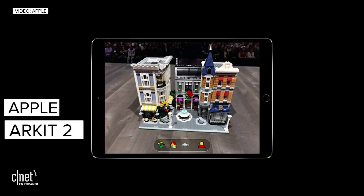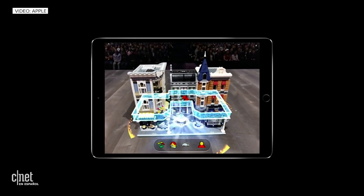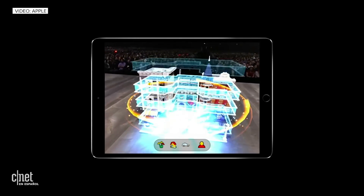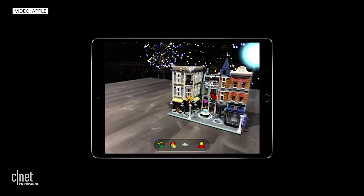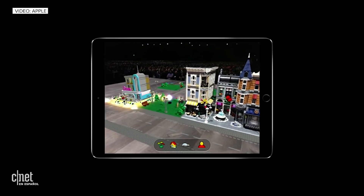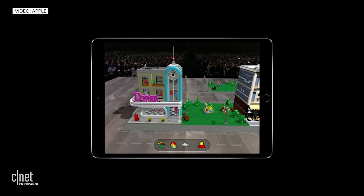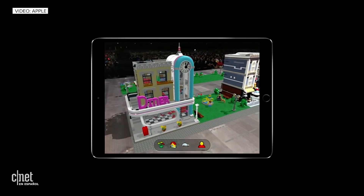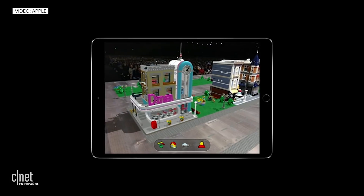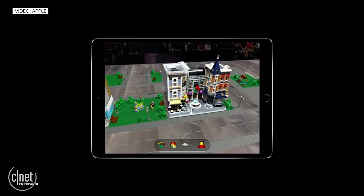Well now, with 3D object detection, we get to recognize our models and bring them to life. And just look at all of those rich details we can now bring into our sets. Because when we combine physical and digital together like this, it really opens up those creative play possibilities.